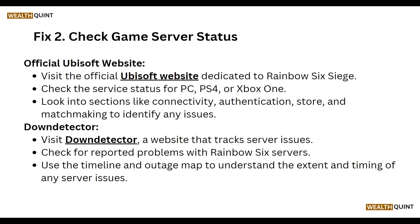You can also visit Down Detector — a website that tracks server issues. Check for reported problems with the Rainbow 6 Siege servers and use the outage map to understand the extent and timing of any server issues.